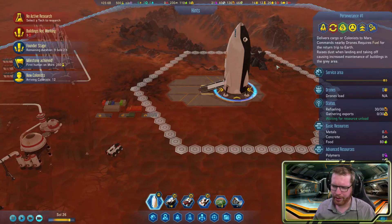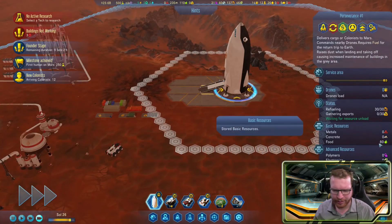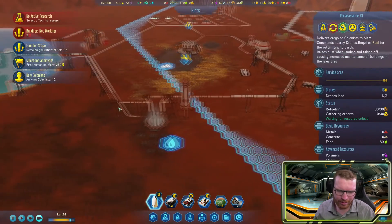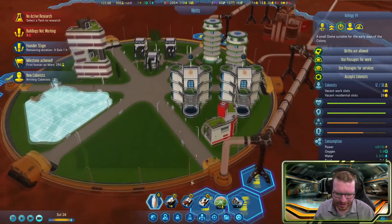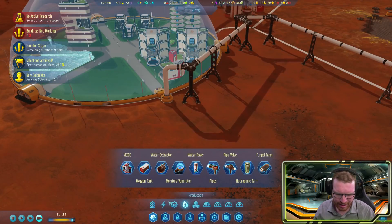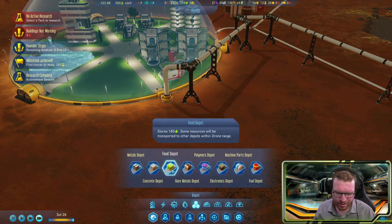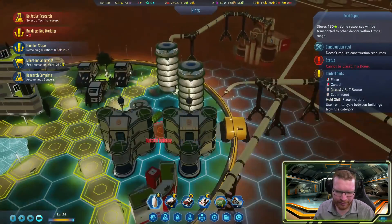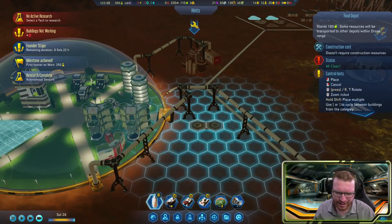The last thing we'll do today is send that rocket off on its way. But wait — it still has food on board and there's nowhere to store the food. Can we build storage for that to get the thing off the pad? Let's find food deposit under storage.